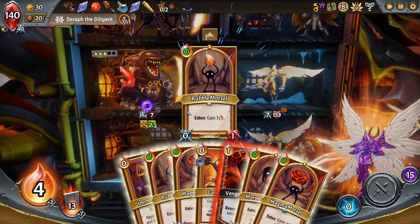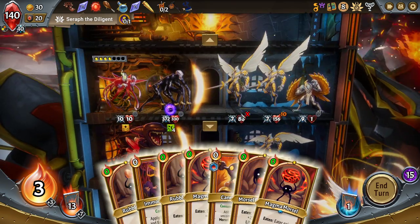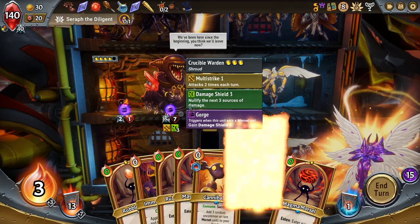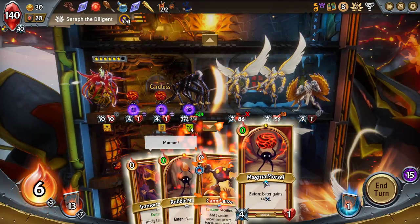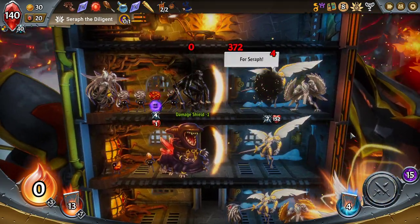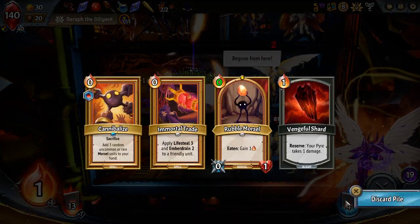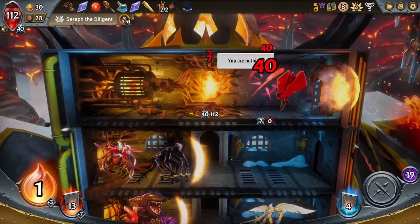I could have used Cave-In to get more units behind the Crucible Warden — I'm only just starting to think about that now, don't know why I didn't consider it at the time. Can't play Cannibalize this turn without losing it — it's fine though, I don't need to play it. Extra damage, extra damage, hold.